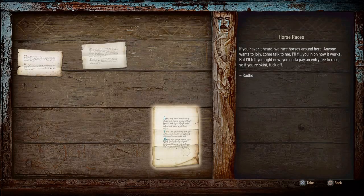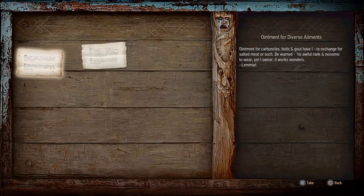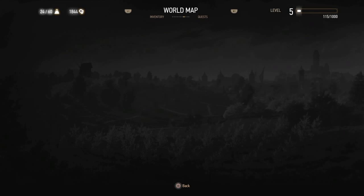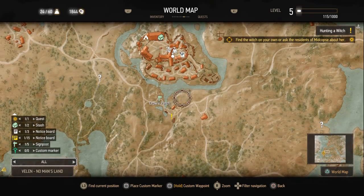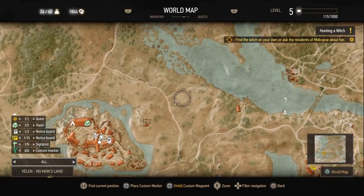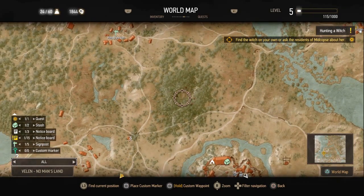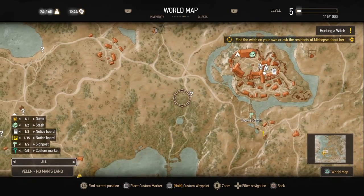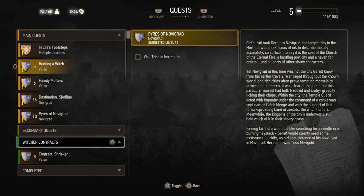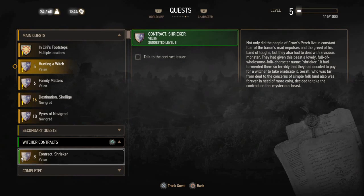Horse races: 'Anyone wants to join, come talk to me — but you've got to pay an entry fee to race. So if you're skint, fuck off. Radco.' I'm not that interested in horse races but we'll take it anyway. What undiscovered locations did we reveal? We also got some contracts and quests. The Shrieker is 8th level on a 5th level recommended. Gwent players in Velen, races at Crow's Perch, Wild at Heart — talk to a hunter named Neelan. Fists of Fury is 11th level. Master Armors, Gwent playing in Novigrad. The Gwent: Velen Players quest wants me to defeat prominent Gwent players, with the Bloody Baron first on the list.